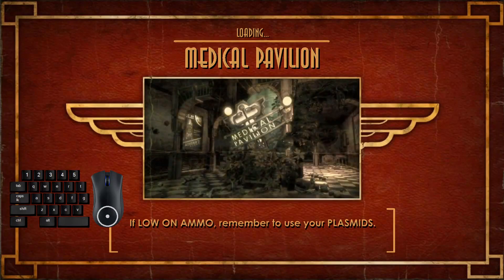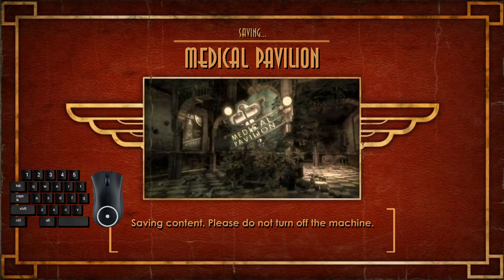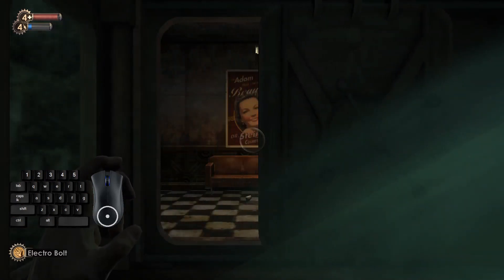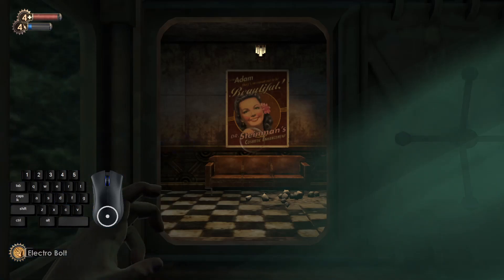Alright, that is it for part two — the plane crash and welcome to rapture levels. As soon as this level is done, that annoying jumping mechanic stops, thank goodness. Thanks for hanging out, thanks for watching. We will be back next time with part three, which will be the medical pavilion stage. Take care everybody, catch y'all later.